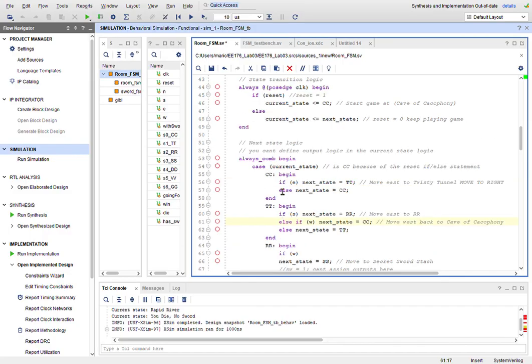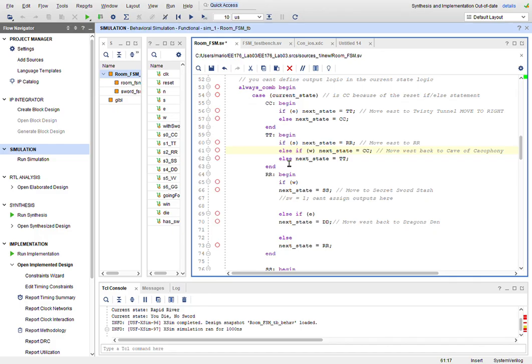Once reset is set, I start with the state transitions. At the beginning we're at CC. If we're at CC and hit East, we go to Twisted Tunnel — East means going right. Otherwise we stay at CC. Once at TT (Twisted Tunnel), if you hit South you go to Rapid River; if you hit West you go back to the Cave. If you don't hit South or West, you stay at TT.